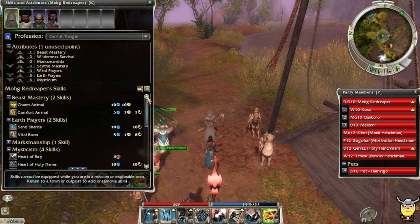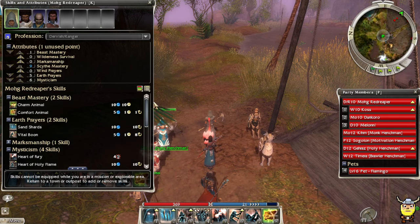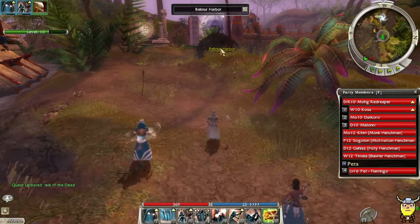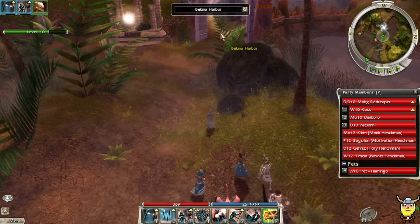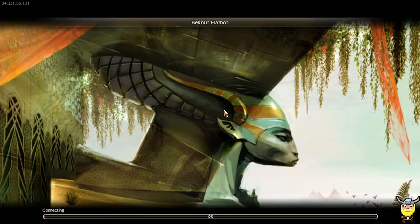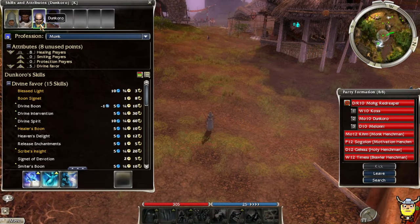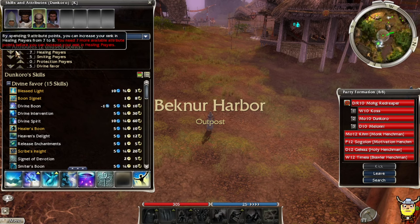Do I have any more holy damage? I know what we can do — let's go back to Beknur Harbor. I've got an idea: I'm gonna give Dunkoro, since we have two healers now, a smiting split. I'm going to give him some holy damage to buff us with — some smiting prayers.